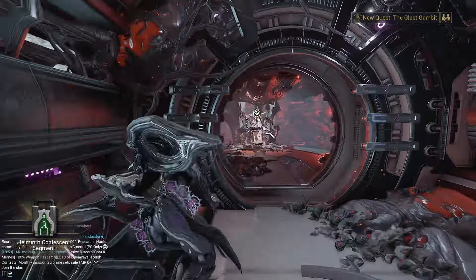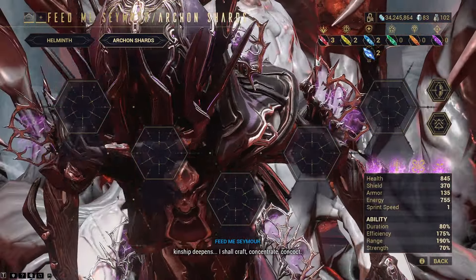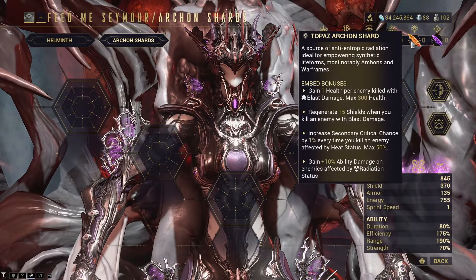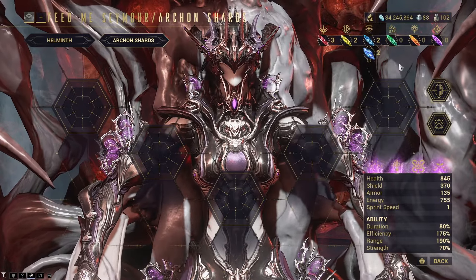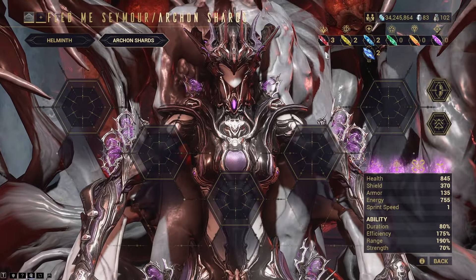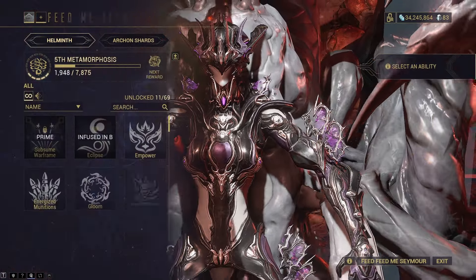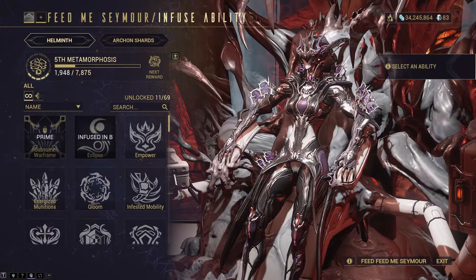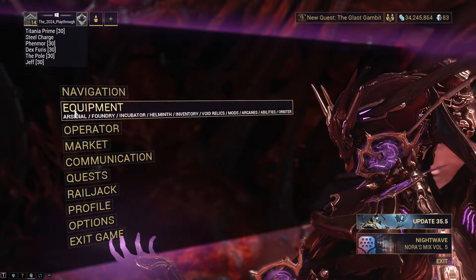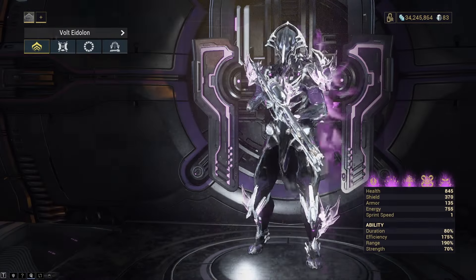Now what we can do is combine shards to make tau forged shards, and we can also create purple or violets, oranges or topaz, and emeralds out of the existing shards we have. We don't actually have too many at the moment, but we should be able to make one tau forged purple. I don't know why I'm running Titania right now, I can't actually remember - it's probably for opening more relics.